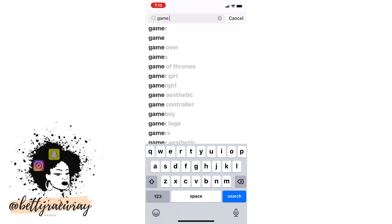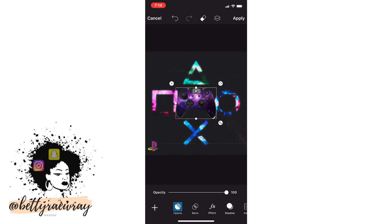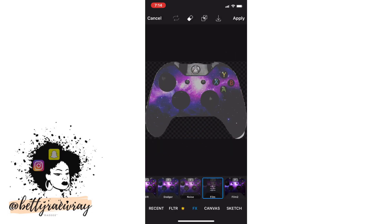I also went ahead and searched for 'game controller.' These are all the controllers that came up, and I think I'm gonna go with the purple one since the background is a bit dark — to match. I'm gonna do the same for the controller and change the effect to match the other icons.